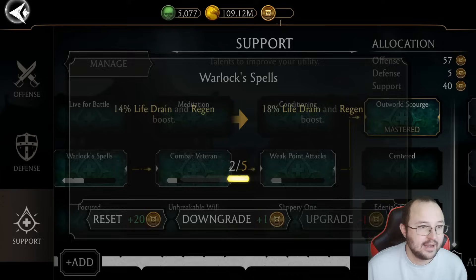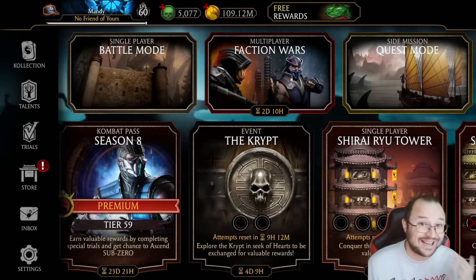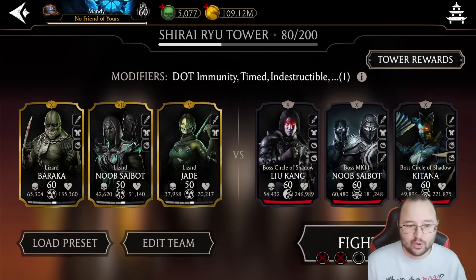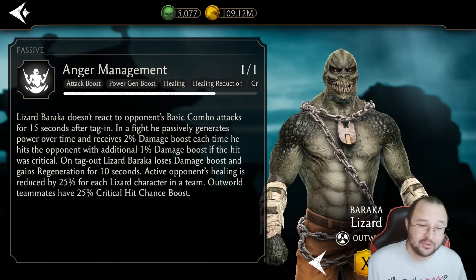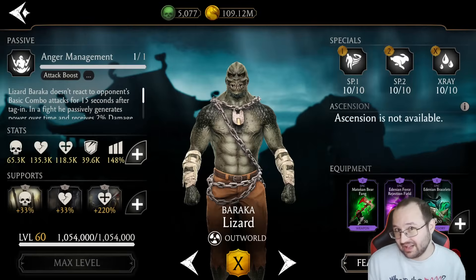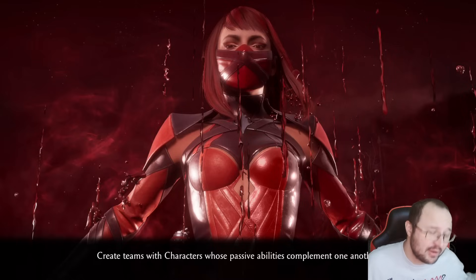Baraka is going to be my main starter, even though it makes sense to tag him in immediately at the start of the match so you can take advantage of his passive. I also want to showcase that the Lizard team is probably one of the best teams to counter regeneration. Active opponent healing is reduced by 25% for each Lizard character on the team — currently I have three. So wherever they heal, their healing is going to be almost non-existent.